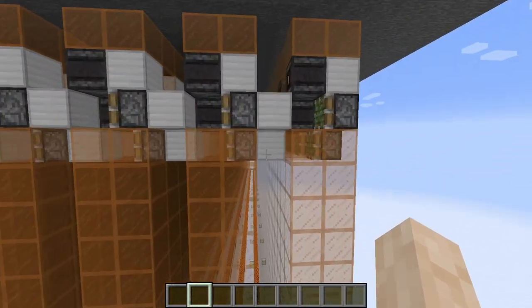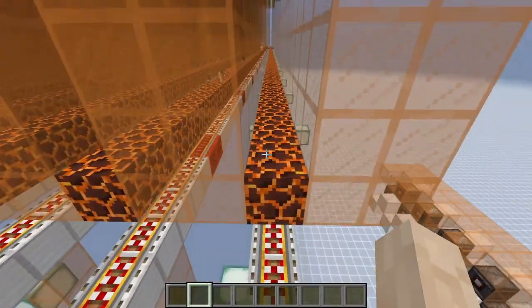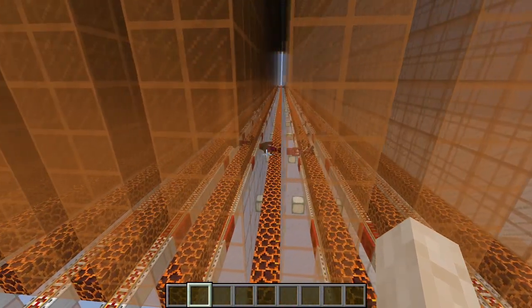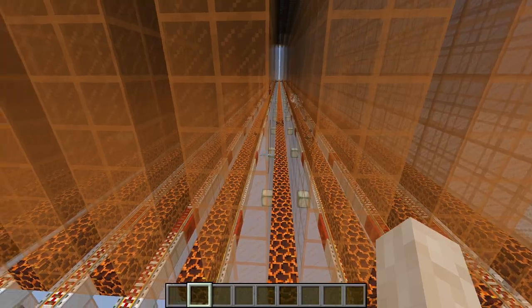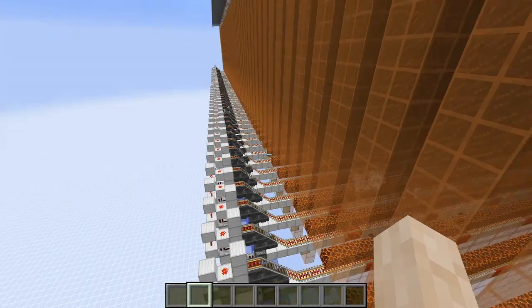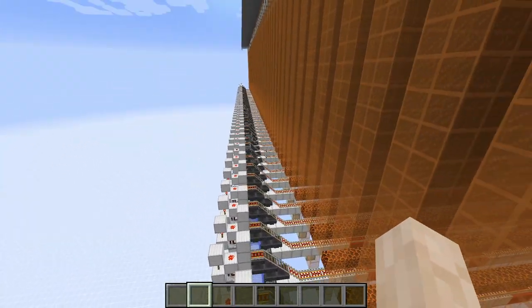Once a mob spawns, it will fall 26 blocks until it hits a magma block. Those magma blocks are here to kill Endermen, witches, chicken jockeys, and other mobs that are wearing armor. There are 60 hoppers traveling along picking up those items.